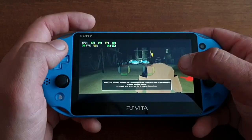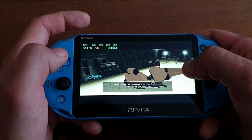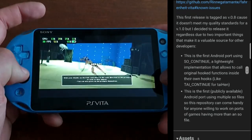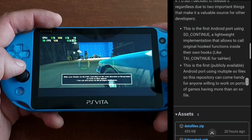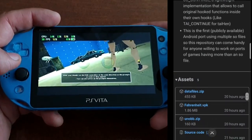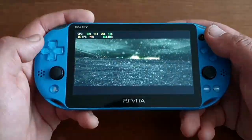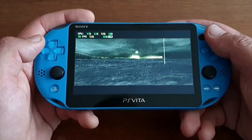This release doesn't meet Renegade Mantis's quality standards for a version 1.0, but he decided to release it anyway because of two important things that make it a valuable resource for other developers. First, this is the very first Android port using SO_continue — a lightweight implementation that allows calling original hooked functions inside their own hooks. Second, this is the first Android port using multiple SO files, so this repository can be very handy for anyone working on ports of games that have more than one SO file.